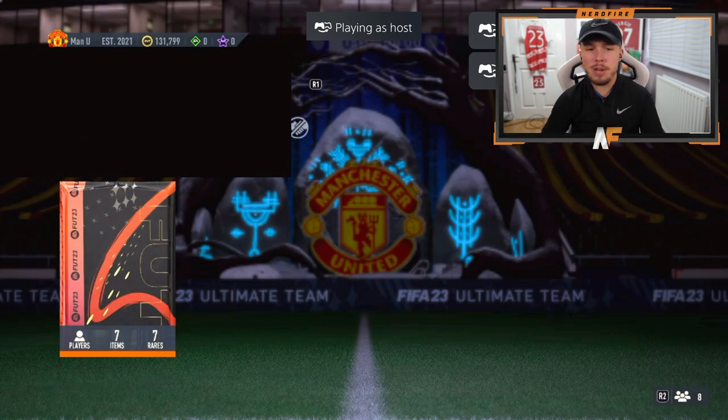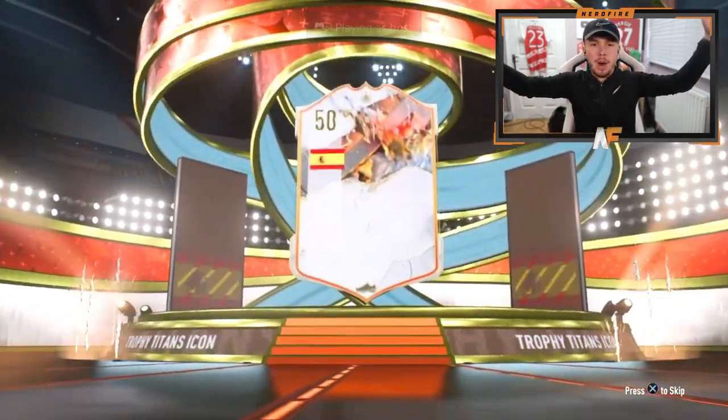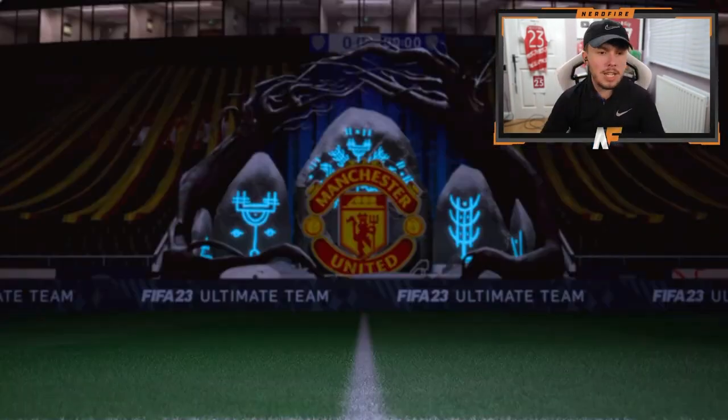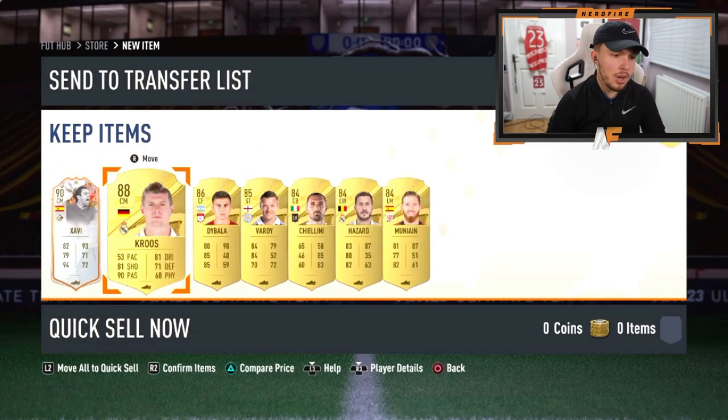Man like Connor in the house. Here we go, another 84 times 7. That's what we want to see - a Spanish player, baby Xavi by the looks of it. Ninety rating, good fodder, we take it. Three walkouts and a trophy Titan icon - we take those.